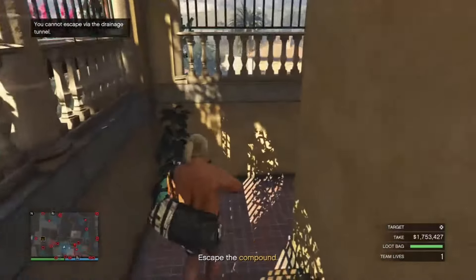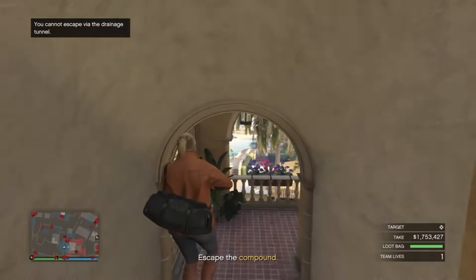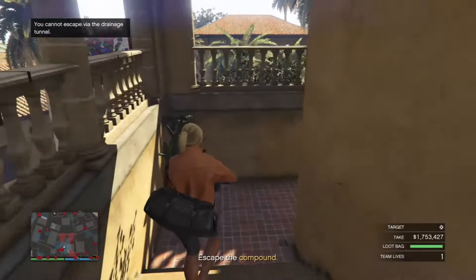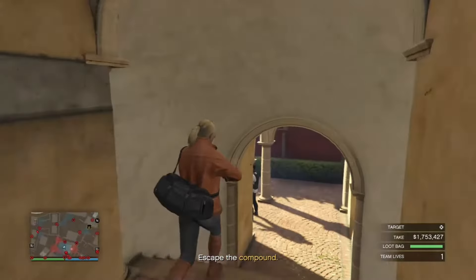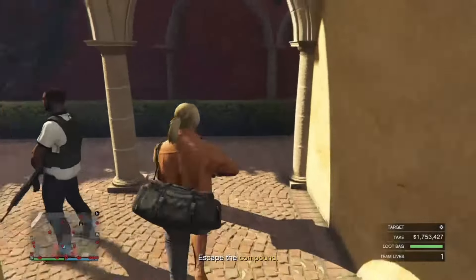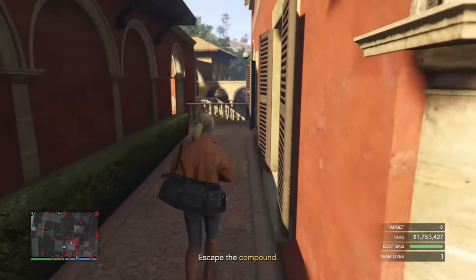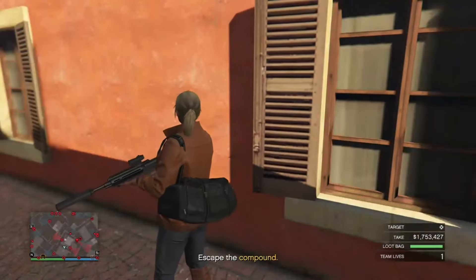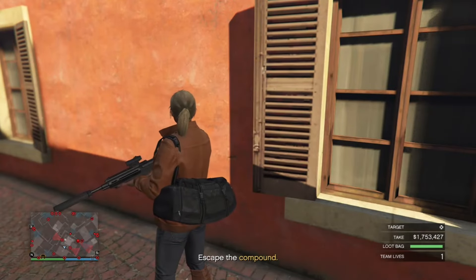Now that I have all my loot, I need to make my way out of the compound. I just need to run down these steps, wait for my opportunity when the guard and juggernaut turns away from the staircase, then hop the railing, turn left, and run for the front gate. This part is when you need to play the patience game — just follow exactly what I do and you will be fine.